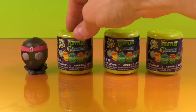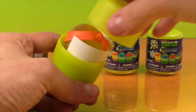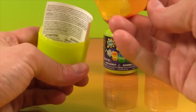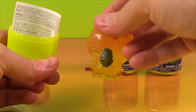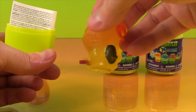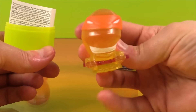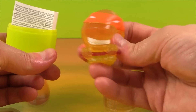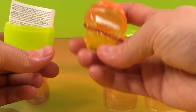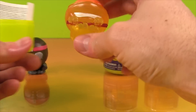Who are we going to get in the second one? So our second Mashem is — awesome! It's Michelangelo! Check out his little turtle shell, and there's his nunchucks. That's awesome. Michelangelo is fabulous. He's one of my favorite Ninja Turtles, and he's one of my favorite artists. Isn't that cool? Yay, Michelangelo!